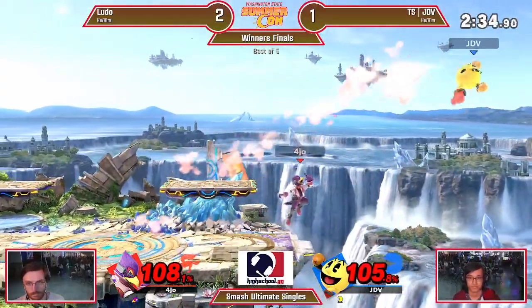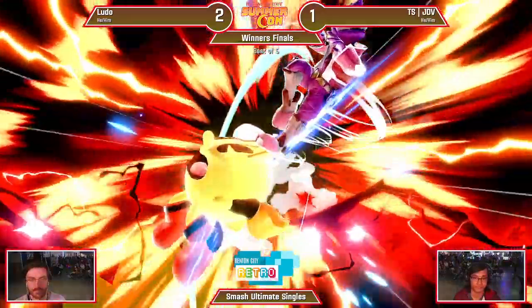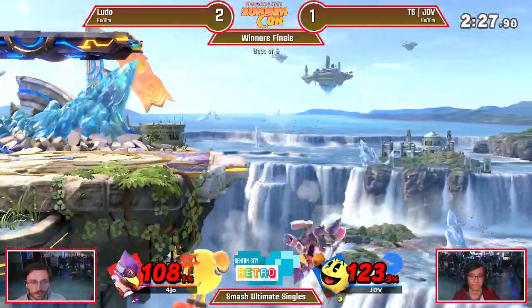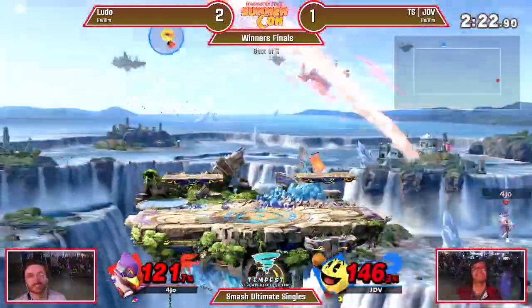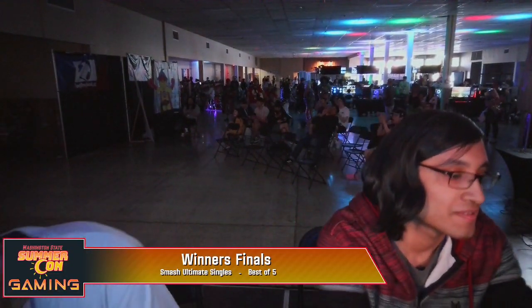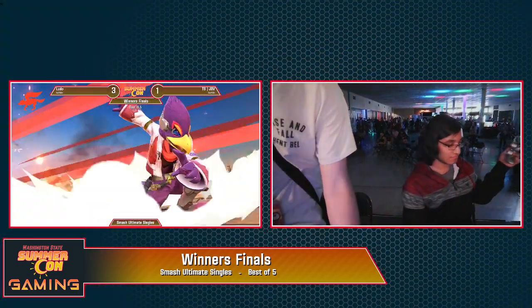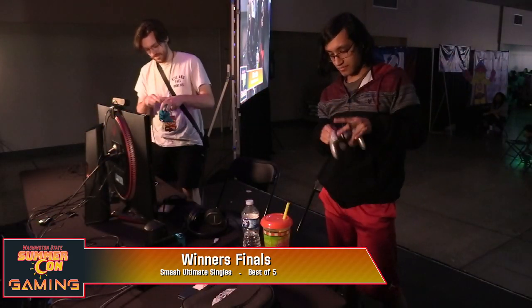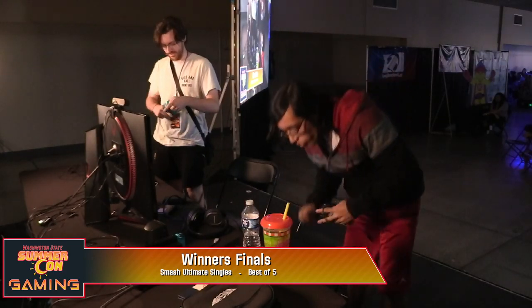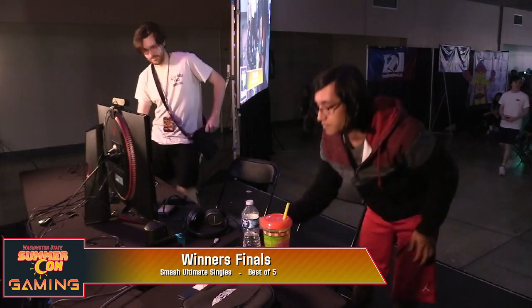Falling up air — he's at the perfect window. This is the percent you don't want to be against Falco. There it is! It is not enough — the trampoline was just barely there and he wasn't high enough percent to get sent through. He's using the reflector at the perfect time, reflecting the key, and Ludo does take it. What more fitting move to end the set — he began with the reflector, he ended with the reflector. That frame one 'get off me' option. He saved it for when he needed it most, pulled the trigger, and sends himself into grand finals.